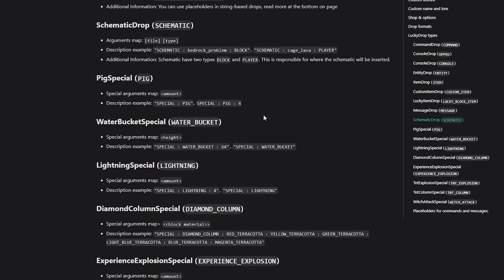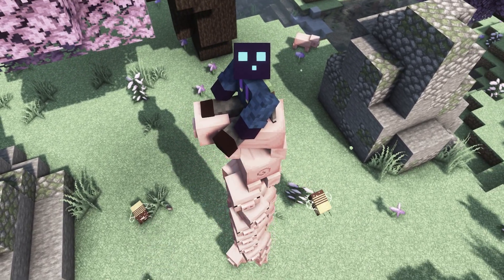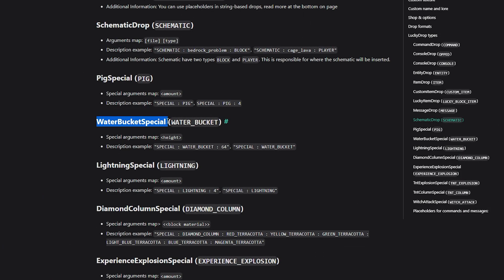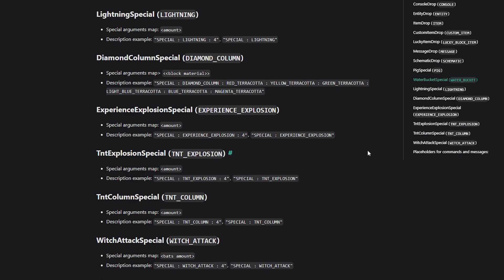There are also some Special Events. We have the Pig Special — remember when I spawned on a huge pile of pigs? That was the Pig Special Event. When I was teleported high up in the sky with a Water Bucket, that was the Water Bucket Special Event. Other specials include Lightning Special, Diamond Column Special, Experience Explosion Special, TNT Explosion Special, TNT Column Special, and Witch Attack Special. Those are some very cool special events you can add to your Lucky Blocks.